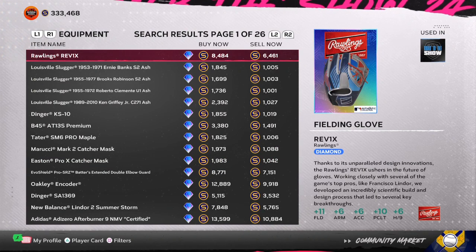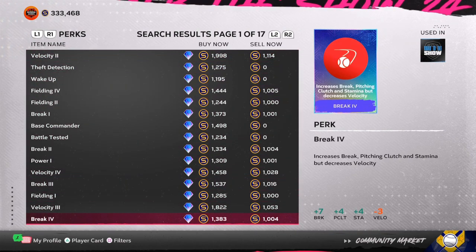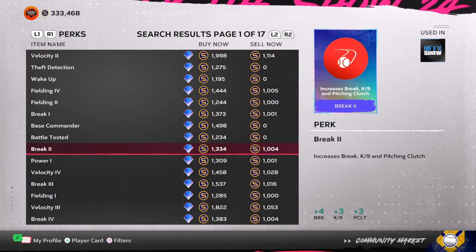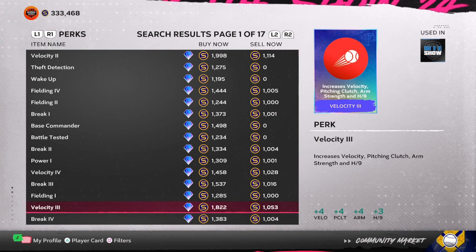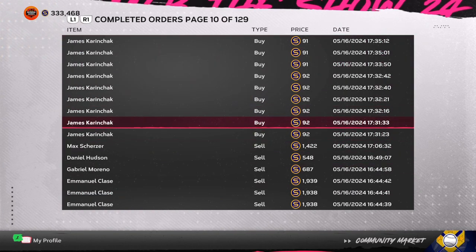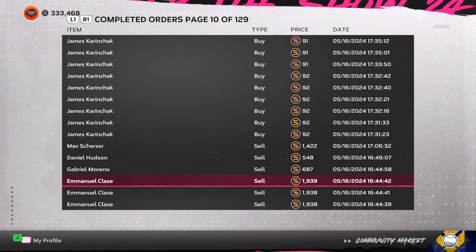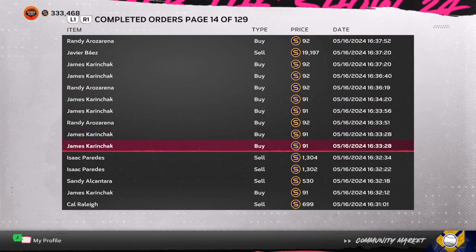Some equipment takes longer to sell — following the channel or becoming a member will give you all those tips. You have exchanges, perks, equipment, and players. Certain players and perks move super fast; you could put in 10 orders and receive them in about five minutes, then sell them back in another 7 to 10 minutes. Jump into an online game or Mini Seasons, and when you get out you'll have made 10,000 to 15,000 stubs on the market. This is how you flip in MLB The Show 24 — it's all about having the profit mindset without spending money.